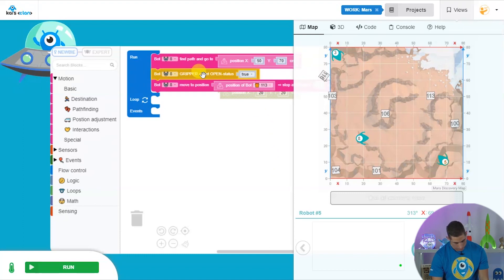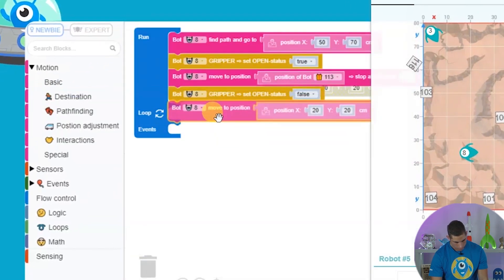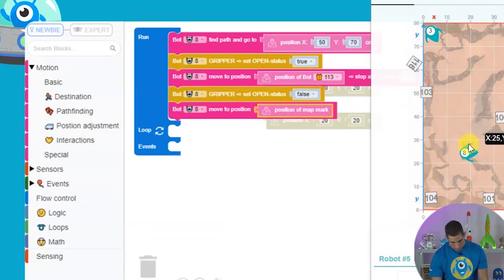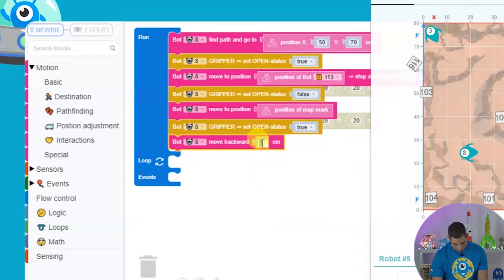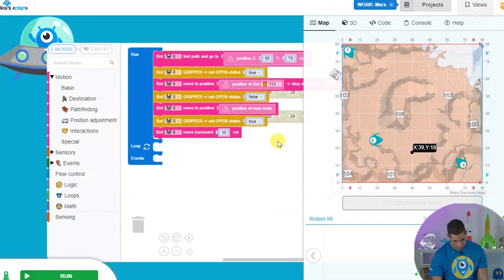Next we need to close our grippers — I'll copy and paste that block and change the value. Once that's done, we just need to get down to the settlement to drop the crate off. I'll put a mat mark here and we can use that in our code — the position of the mat mark. Once we're there we just need to release the crate, so I'll copy and paste the open grippers block again and then back up slightly — 10 centimeters will be enough. Okay, that's all looking pretty good. Let's test our code.